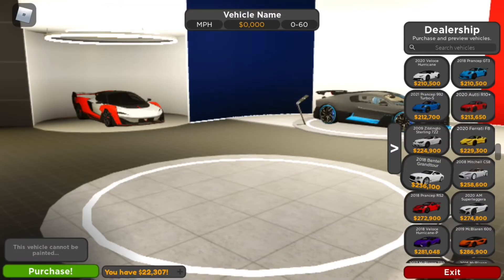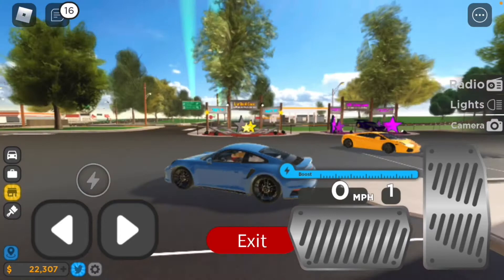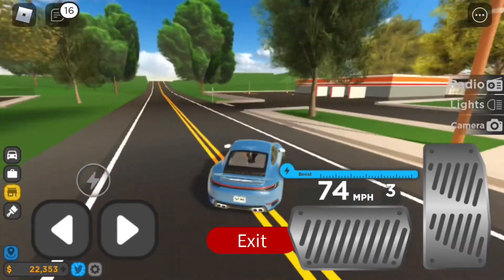Now we're going to go buy the Porsche 911 Turbo S. Let's spawn the new car. Here it is — the Porsche 911 Turbo S. Now let's go customize it. The acceleration is quite good too.